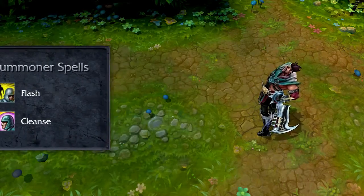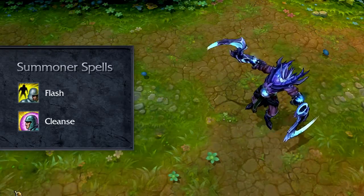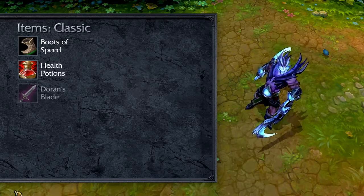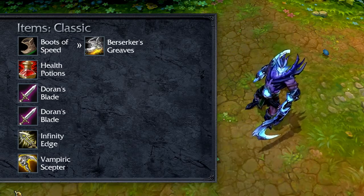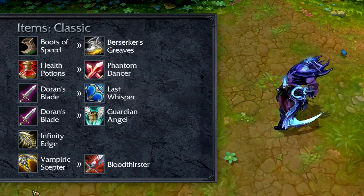I recommend Cleanse and Flash for summoner spells, which will let you take out enemies and escape sticky situations. In Classic, I recommend opening with Boots of Speed and health potions. Take two Doran's Blades and add Berserker's Greaves. Buy Infinity Edge and add a Vampiric Scepter immediately after. From here, take Phantom Dancer, Last Whisper, Bloodthirster, and Guardian Angel to round out your build.